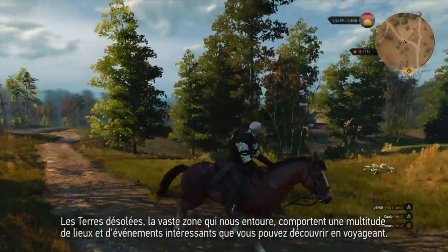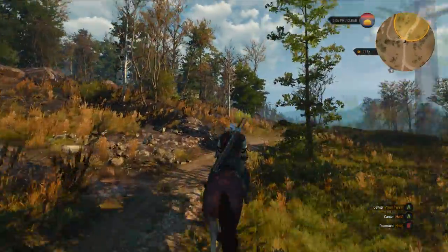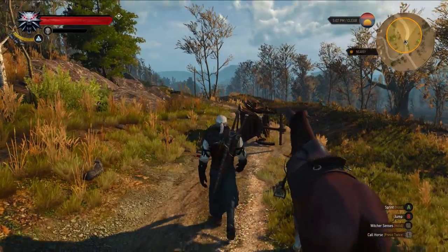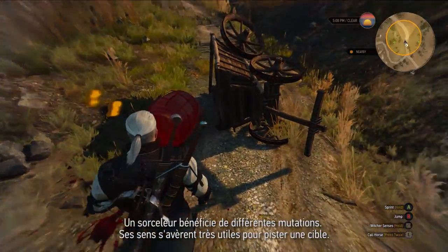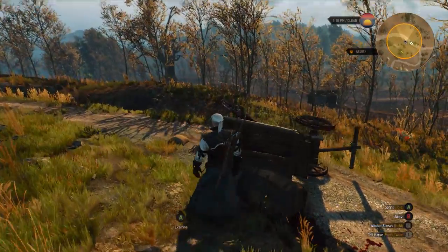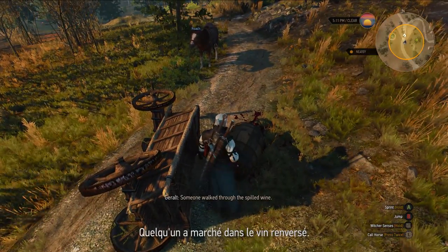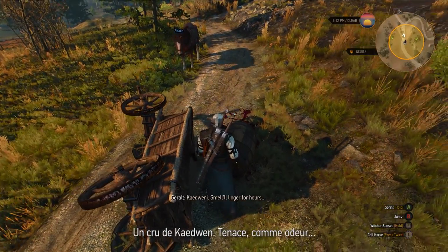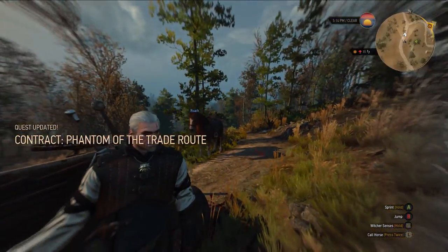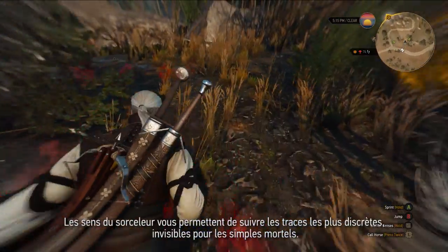No Man's Land, the huge area around us, has a multitude of interesting places and events that you can stumble upon during your travels. A Witcher is equipped with a variety of mutations. The Witcher senses come very useful when tracking down your target. Someone walked through the spilled wine — the smell will linger for hours. The Witcher senses allow you to follow the most subtle of tracks, invisible to the mortal eye.